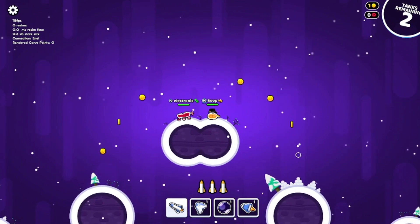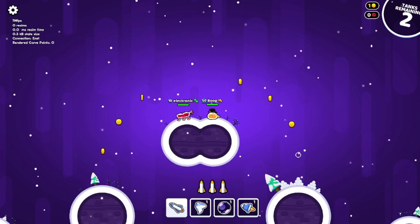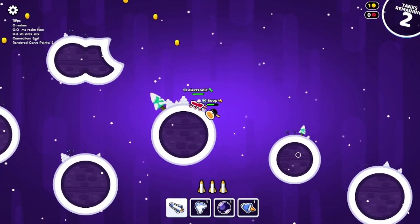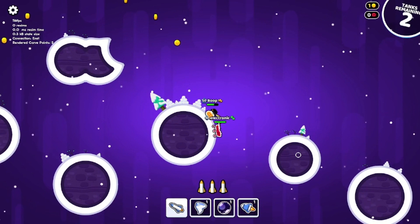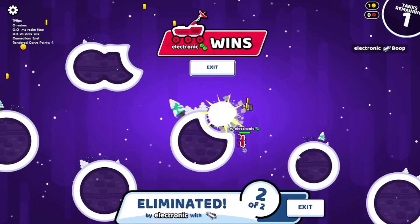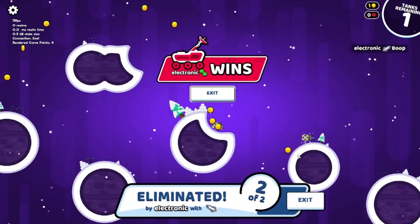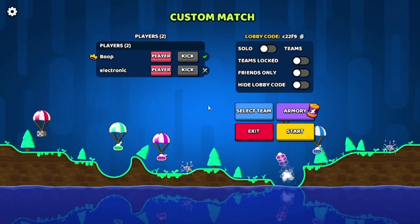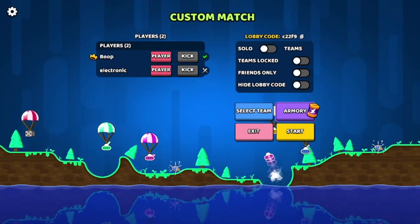Let me just see if we can survive three shots. One shot. I should be careful. Two shots. And oh no, I died in three shots, just like if I had no health perk on. As you can see, it does not help you with normal missiles.